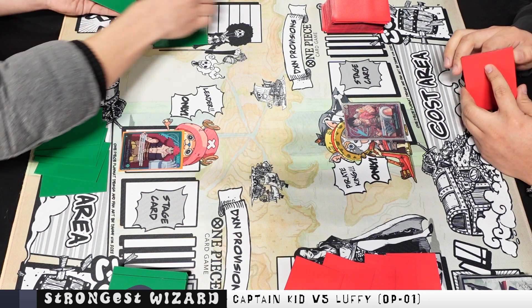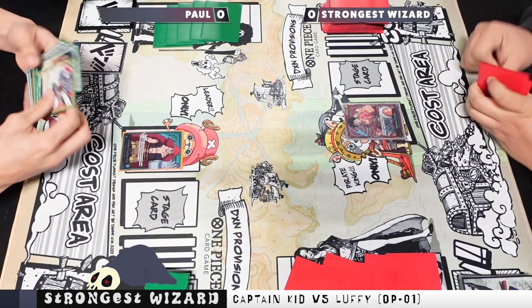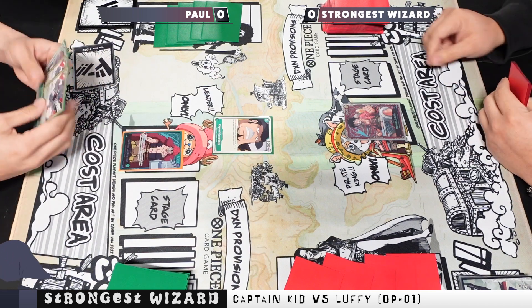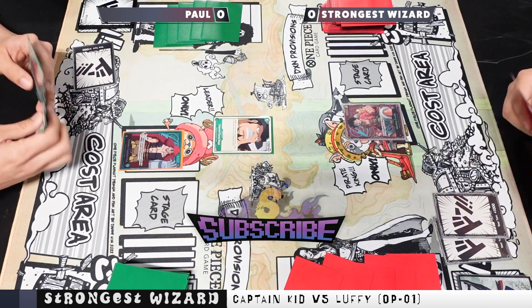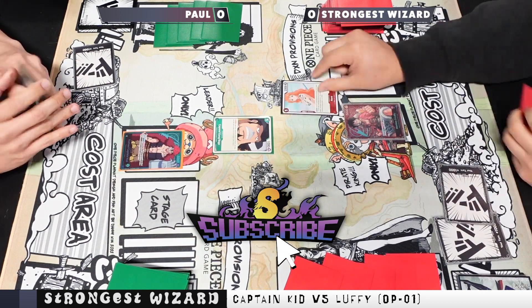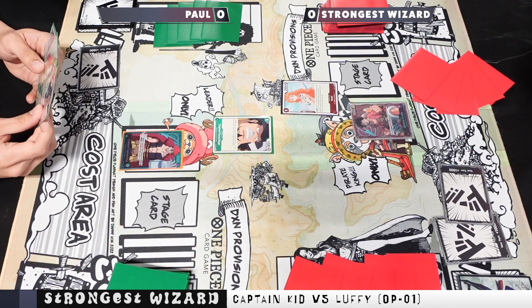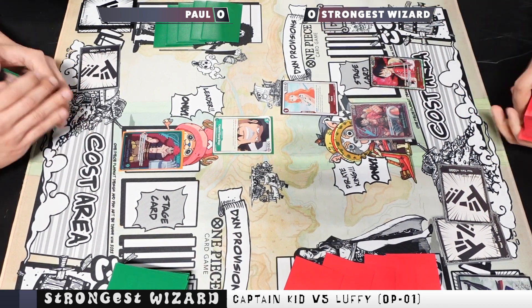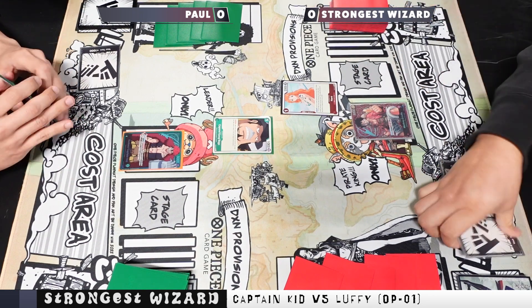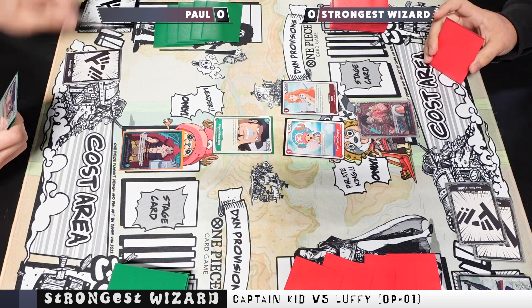Yo, what is good everybody, it's your boy the Strongest Wizard and we have another OP01 match. I have myself on the right piloting Luffy, and then we have Paul on the left running the Kid deck. Paul drops the Capone, and I'm going to use Nami to look at the top five — not revealing — and grab the unblockable Luffy, which is a super good card, especially in this matchup.